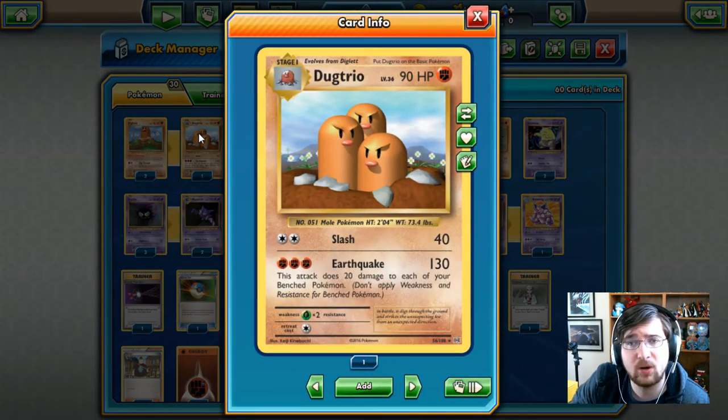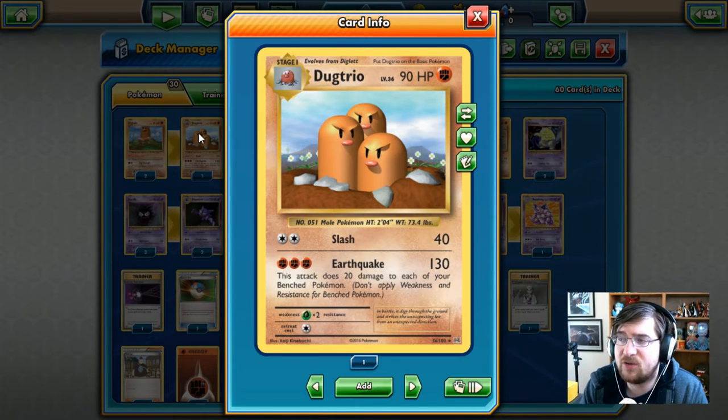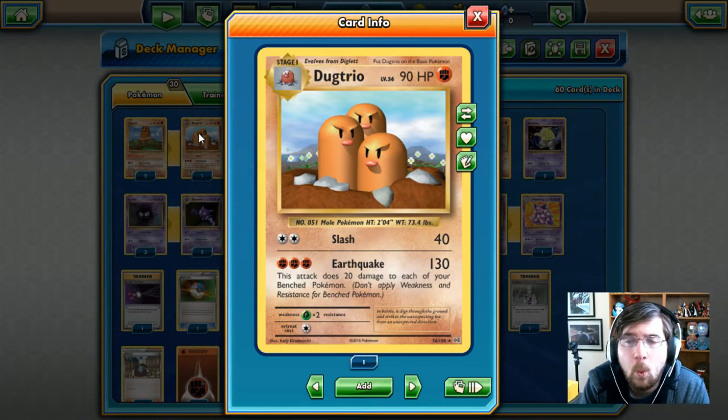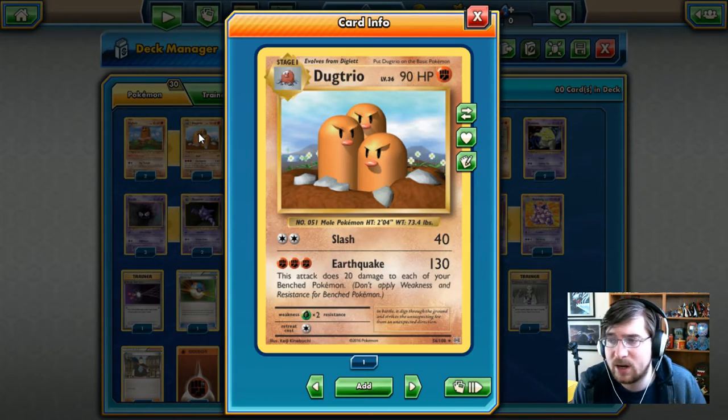Next up we have Dugtrio, starting our fighting type side of the deck. Dugtrio has 90 HP, fighting type Pokemon. Slash costs two colorless energy for 40 damage — a little bit of damage. You've also got Earthquake that costs you three fighting energy, 130 damage. This attack does 20 damage to each of your benched Pokemon as well. So this guy's got the highest damage output for sure — 130 is a lot and it'll knock out pretty much everything in this deck. However, you do have to damage yourself to use it. So is it worthwhile? I'm about to find out.